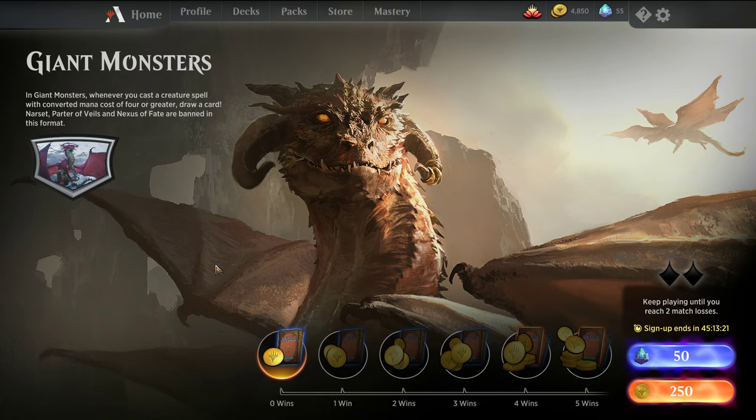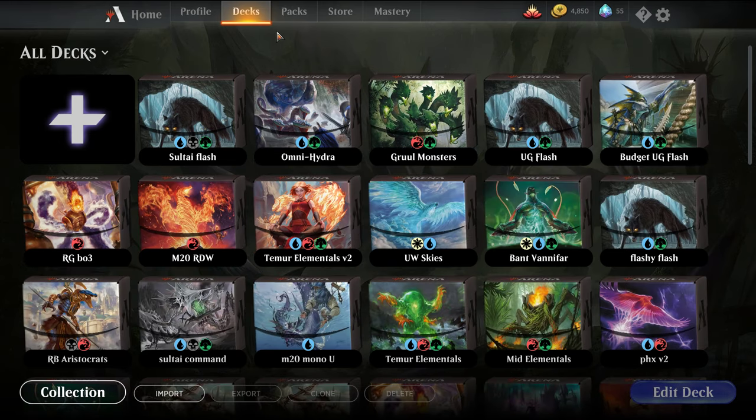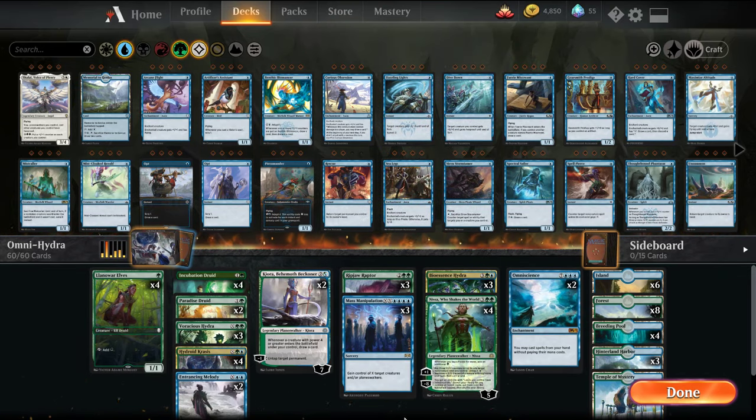They're banning Narset and Nexus of Fate in this series. So I got a couple decks I brewed up quickly. Obviously the go-to is to play big Gruul things — dinosaurs or that. But I thought I'd play this list here. I think it's one that's kind of interesting, and it was mostly just fun.